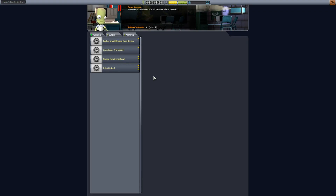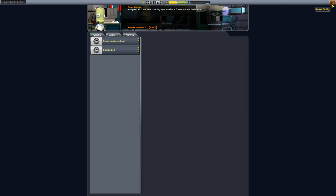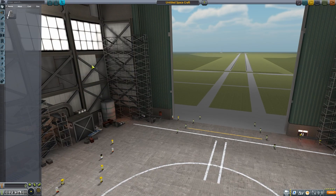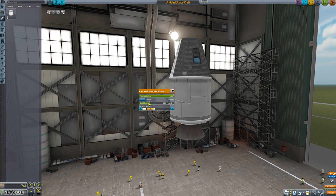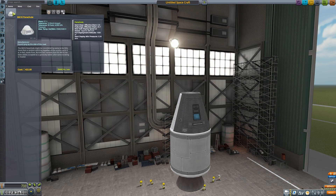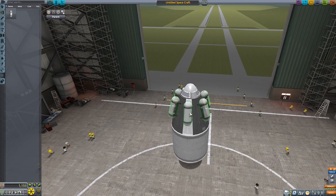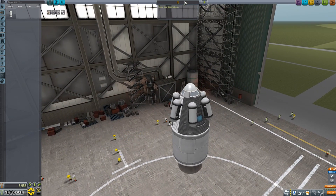We're going to hop into mission control and take the top two contracts. I'm just going to put a command pod with a solid fuel booster on it. I'm going to cut the fuel back quite a bit because I don't need the height yet. And a parachute and six mystery goo containers. That will be number one. Fix the staging — I always forget to fix that.